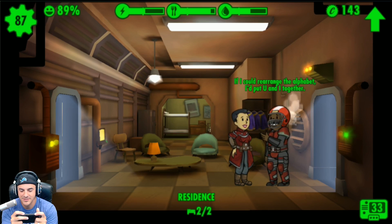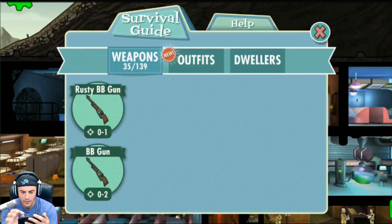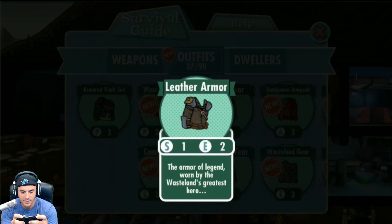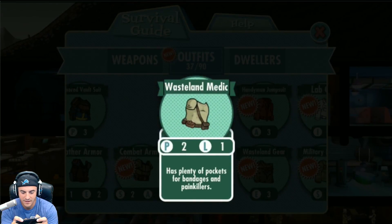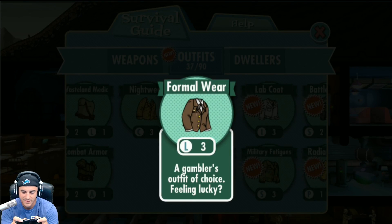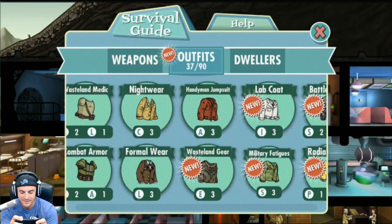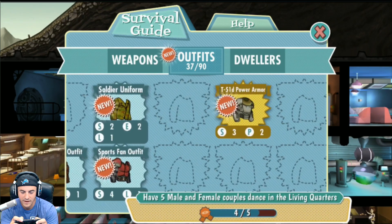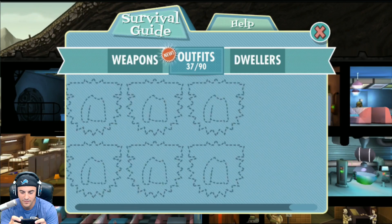Samuel Hale Jackson and Amanda are hitting it off. Let's check out our outfits — we should be getting closer to full here. Standard vault suit, leather armor, armor of a legend. Wasteland medic, the gambler's outfit, handyman jumpsuit, sport fan outfit. We need five male and female couples dancing in living quarters. We're at 37 of 90 — making some progression.